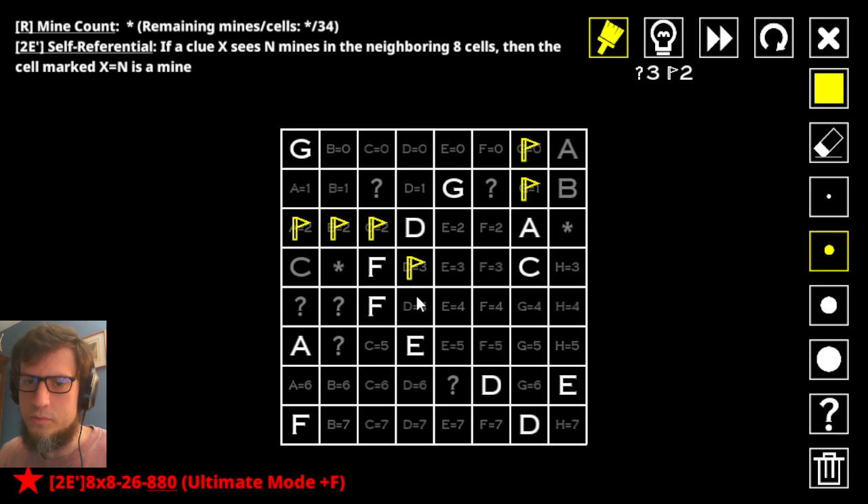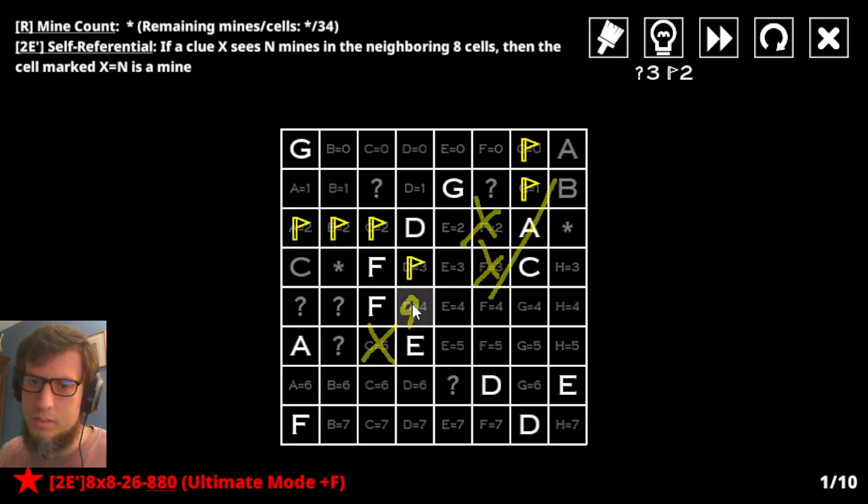Now this f already has one next to it, so at least one of these two has to be mines. But you can't have both f equals two and f equals three. Because that would put three mines on this a, and a can't have three mines. Which means I only get one of these. And what that means is that since this f has three already, if this is not a mine, that would force this to be a thing. But it would also force this to be x equals two, which would cause a problem. So this is a mine.